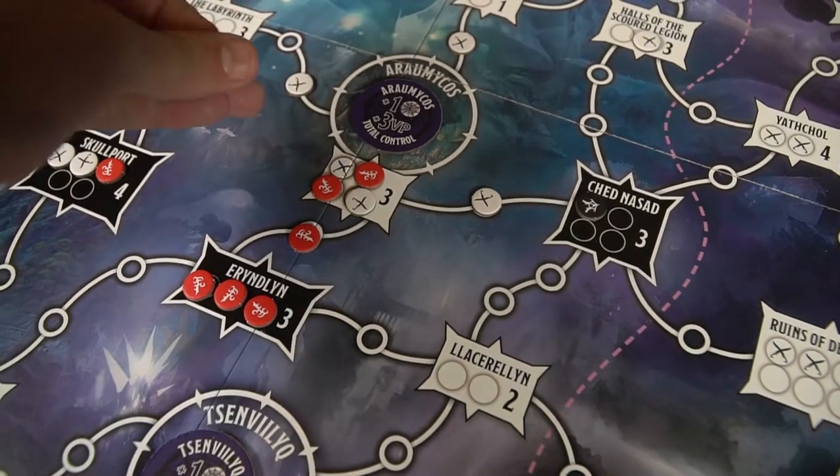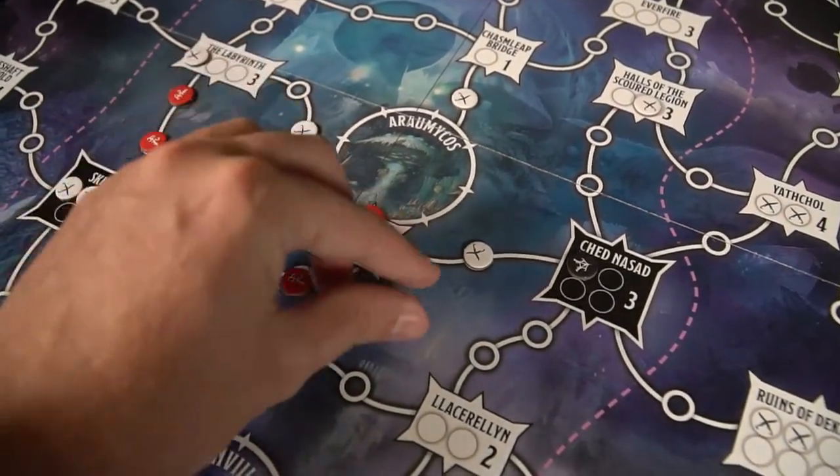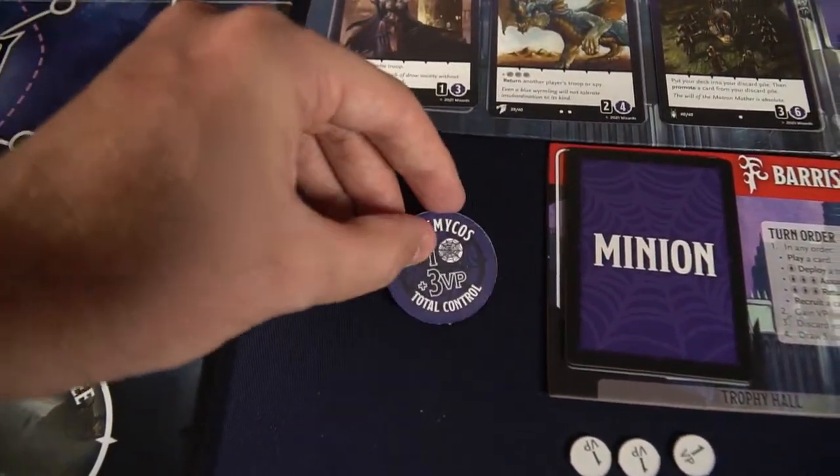If I had three red units in this area and there's only one other white unit, I would take control. If I had all of the units as my color, I would get total control. At the end of every turn you'll discard your hand and draw five, but you'll also gain victory points based on each location that you have total control on. Throughout your turn, if you have control you can utilize the resources on the control markers to buy stuff from the shop. Most give you one currency, while total control gives you one currency plus a certain number of victory points each turn — cumulative upkeep basically. So you're trying to gather as many victory points as possible by holding total control or at least control in certain areas, which also gives you more currency to buy better cards.